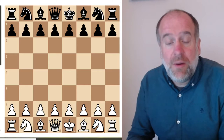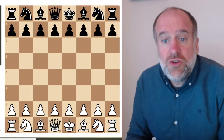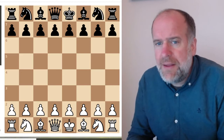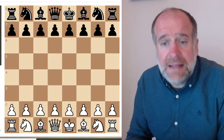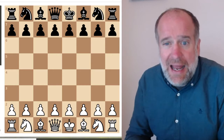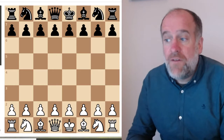In today's lesson, we're going to look at an opening for black. We've got a couple of openings for white - the Italian and the Spanish openings - and we're going to look at an opening for black today. We're also going to think about how we need to think in the middle game to solve problems, thinking about forks, skewers and pins. And then we're going to review and recap the key endgame checkmates: the lawnmower mate, mate with king and queen, and mate with king and rook.